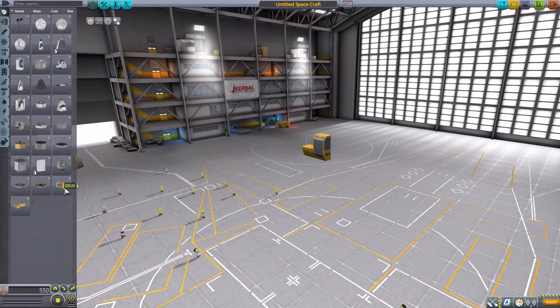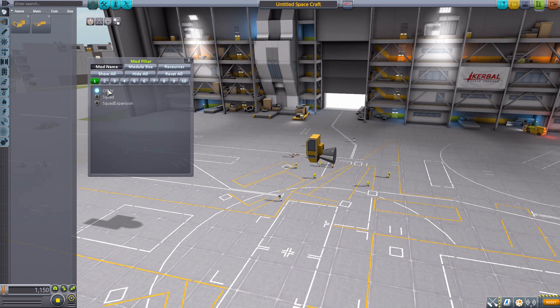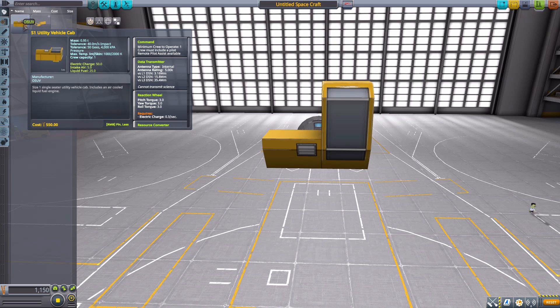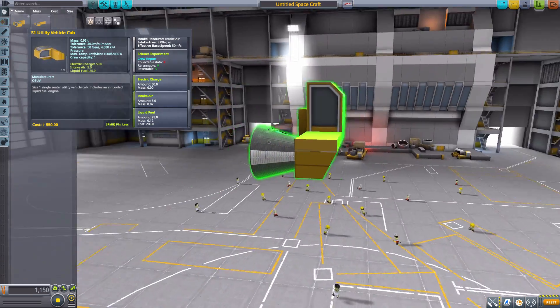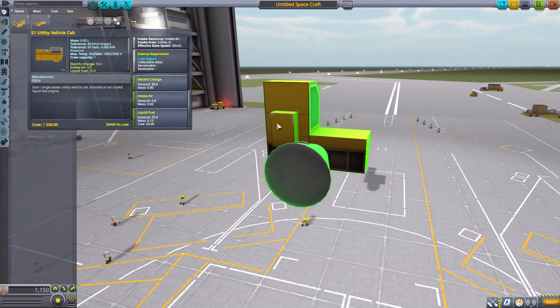Let's jump right in to take a look at the parts. We'll start by throwing one into the world — I'll place a Mark One command pod for size comparison — then filter to just OSUV parts. This first part is the S1 Utility Vehicle Cab, a command pod with a crew capacity of one, minimum crew of one, with a built-in data transmitter, reaction wheel, and an engine that's actually a generator using liquid fuel and air intake to produce electric charge. It has its own built-in air intake, a crew report science experiment, 50 electric charge, and 25 liquid fuel — a very nice little cab.